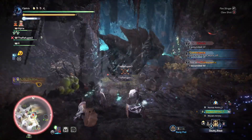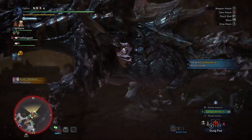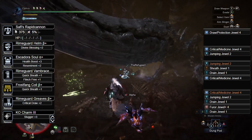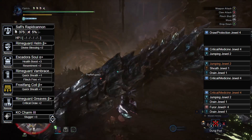Now there are those of you who shun support but don't think big fatty numbers are all they're cracked up to be either. Maybe you like having a good toolkit. For our utility build, our Rapid Cannon will stay the same with its Draw Protection 4 Jewel, and we have the Rhyme Guard Helm Beta with the Critical Medicine 4 and Jumping 2 Jewels.